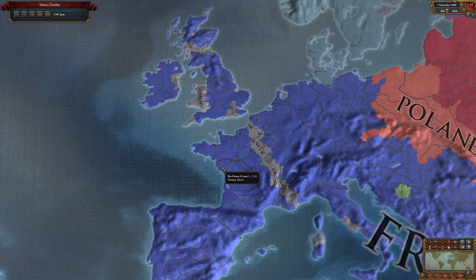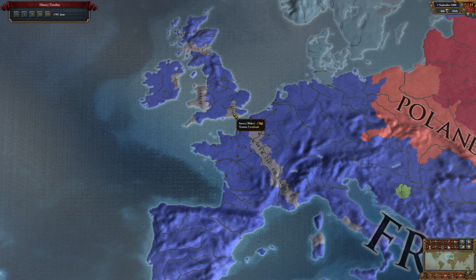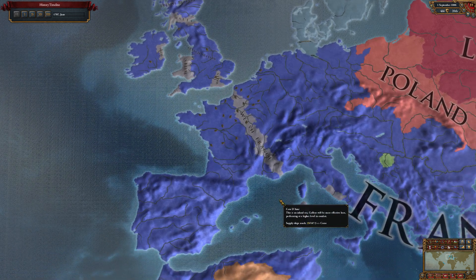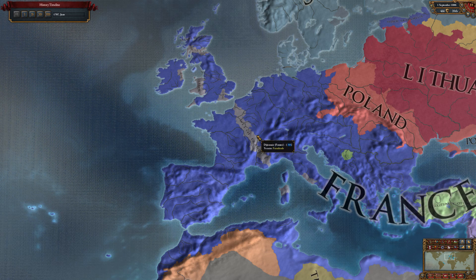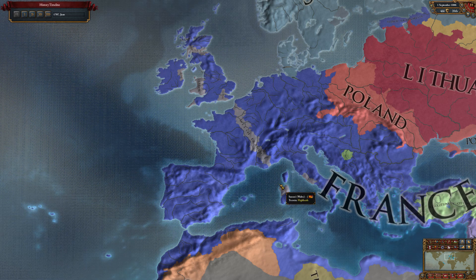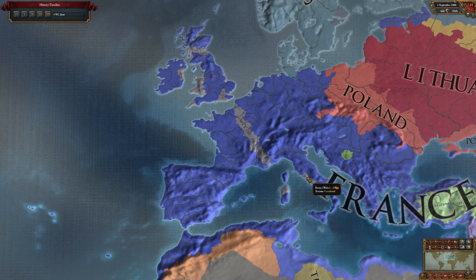Once you release a vassal you have to wait at least 10 years to reintegrate them. I don't think Liberty Desire would be an issue because Liberty Desire can go away from granting promises, and that does wear off over time, but over a 10-year period it won't really matter. You will want to get as much diplo reputation as you can. I was able to have 10 diplo reputation despite having the occupation of Rome penalty which subtracts one - that was through a combination of ideas, policies, and having an advisor that really bumped up my diplo rep. Even though this Welsh vassal was about 400 development, it only took about four years to reintegrate them, so after a 10-year waiting period that was about 14 years total. Give yourself 15 or 20 years just in case.